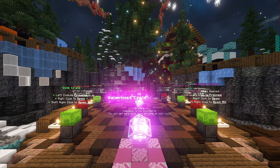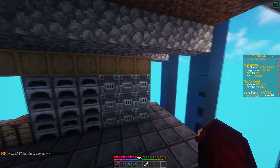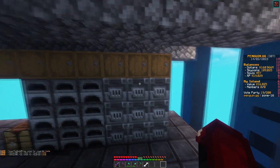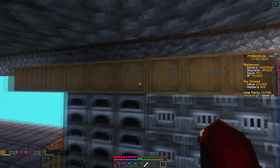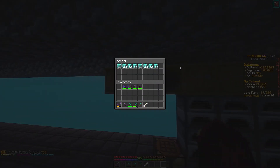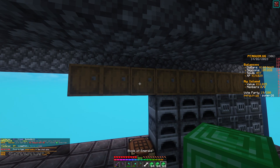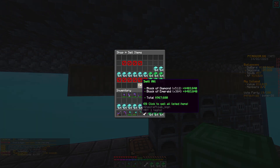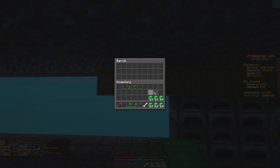Opening crates is another good way of getting money. Today I voted and managed to get 100 vote keys in total just from being on the season. I opened them all up and got a full barrel of iron blocks, gold blocks, loads of diamond blocks and emerald blocks. If we were to sell all these it would get us up to 967,000 dollars — how amazing is that just from voting alone?